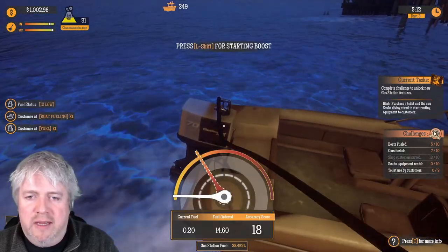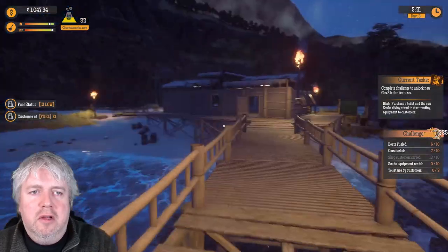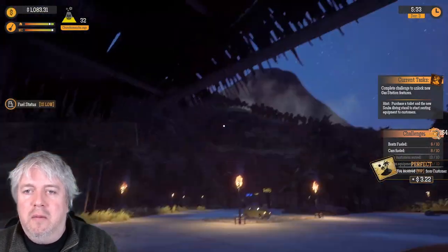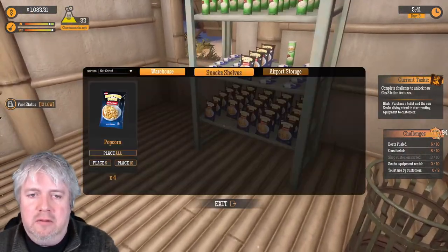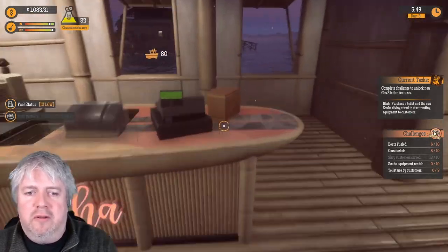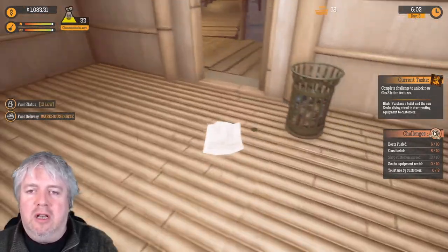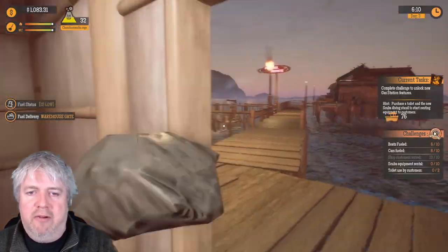We've got one customer here and a customer at the car fuel as well. Chuman the volcano god is starting to rage — that's the other thing in this game. The volcano is actually a god in volcano form, and when he gets angry we all know about it because he rages. We could do with some more soft drinks, and we need to do some cleaning. There's a lot to do almost constantly — trying to keep up with everything is hard.